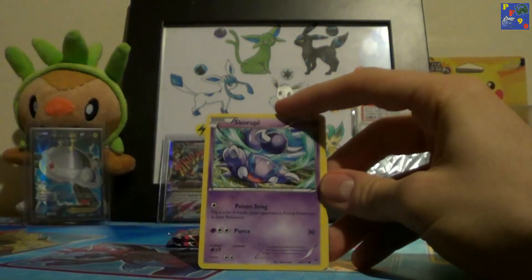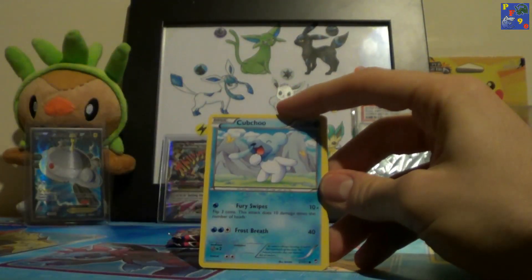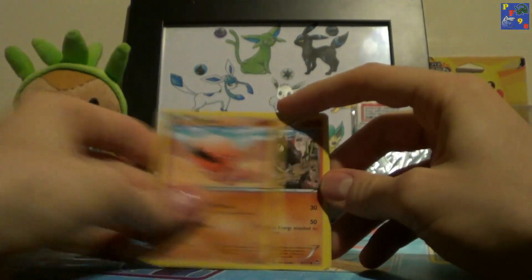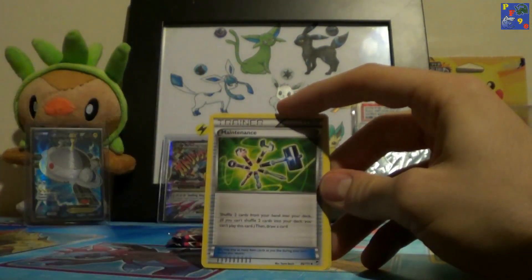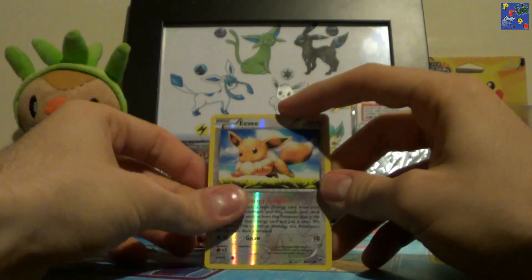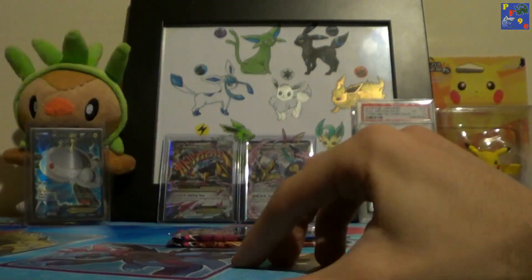From the second Furious Fists pack, we have Eevee, Scraggy, Pikachu, Slakoth, Trapinch, Tyrantrum, Maintenance, Klefki, Eevee Reverse, and a Jynx Regular Rare.